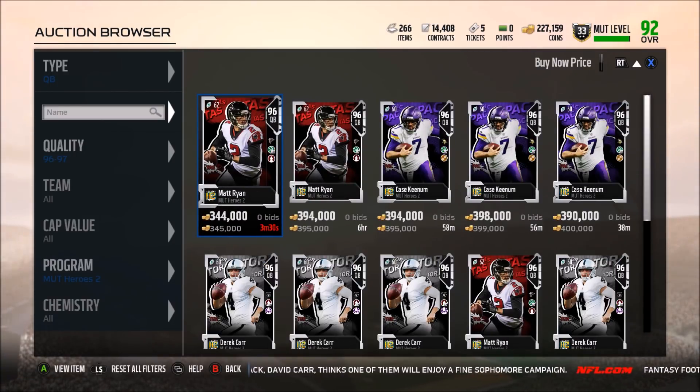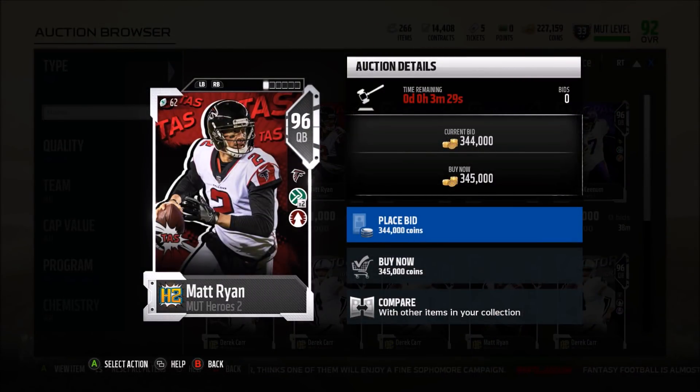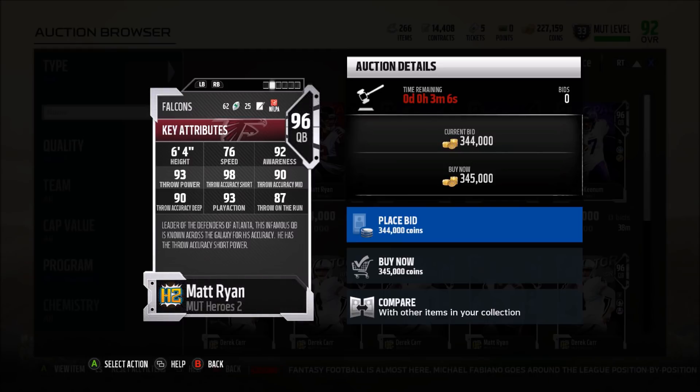First, quarterback: Matt Ryan. Another cool thing about all these cards is they have Double Chemistries on them, and I believe these are the first cards this year to have Double Chemistries like this. For you guys that are really into Chemistries and getting those boosts on your team, these cards are going to be really good because of that. I think that's what makes this promo more unique than a lot of past promos — the Double Chemistry.